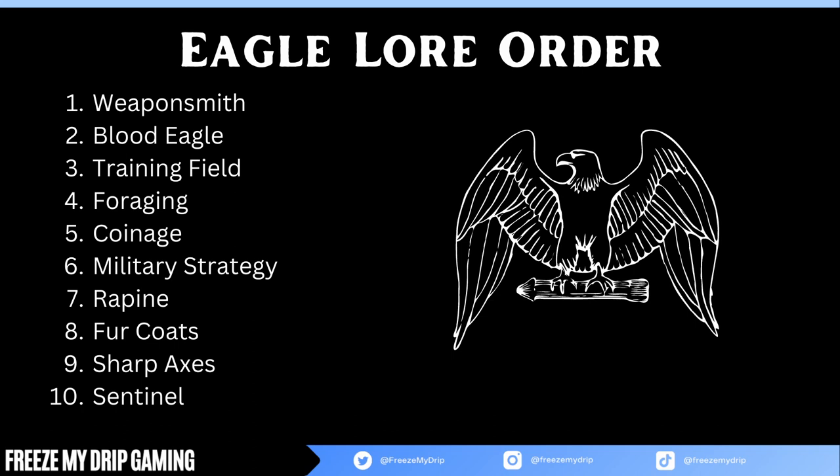For the second lore, I grab Blood Eagle, which causes a bird to blind the enemy, forcing them to miss their next 3 attacks — which helps a lot with clearing. For the third lore, we take Training Fields. This is the happiness lore for Eagle.